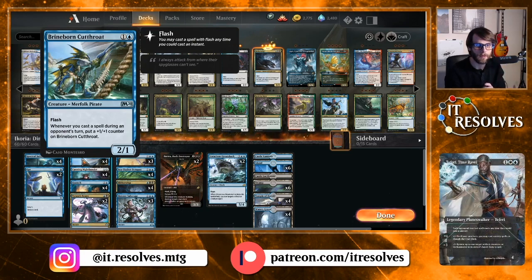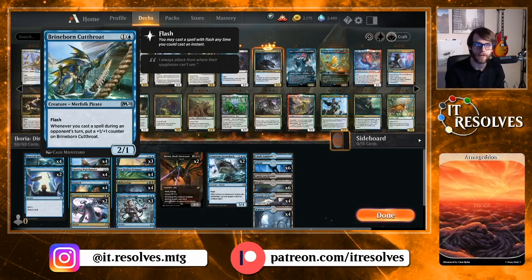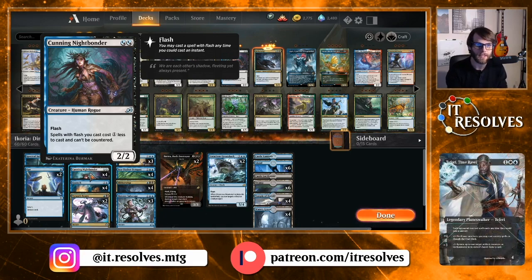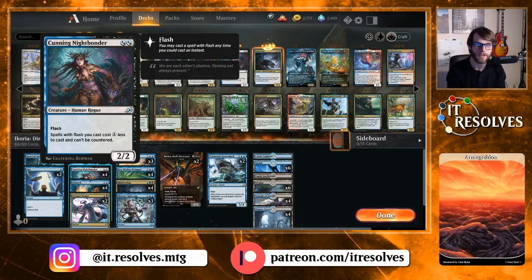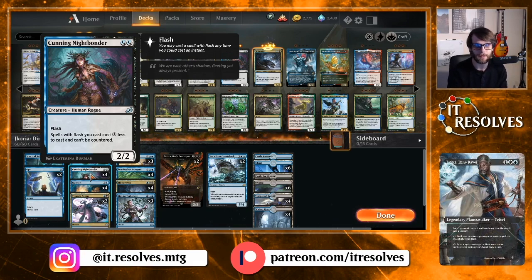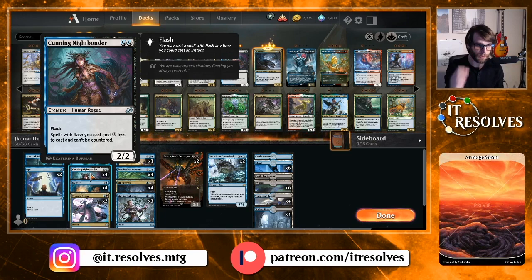Still in the two-drop slot is the Brineborn Cutthroat — obviously just a really nice beater for this deck. It's going to get a lot of counters, so this is exactly the kind of card you want to get out very early, flash in a bunch of stuff, and then deal tons of damage. One of our new cards: Cunning Nightbonder. This is kind of the reason I thought trimming down to 22 lands might be okay. It's a 2/2 for two with Flash, and it can be played with any of our lands — doesn't matter if we've got one blue, one black. It will come into play very efficiently, and hopefully cheapen the rest of our deck quite a lot. We top out at five mana; this brings it down to four, and if we get two out we're down to three.